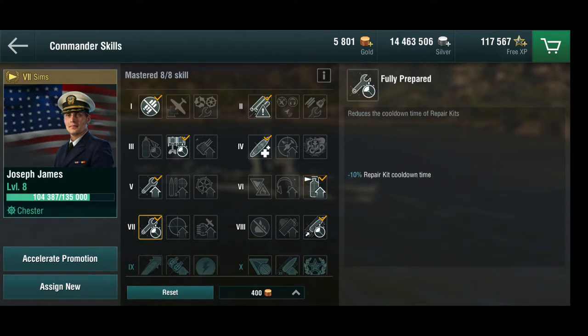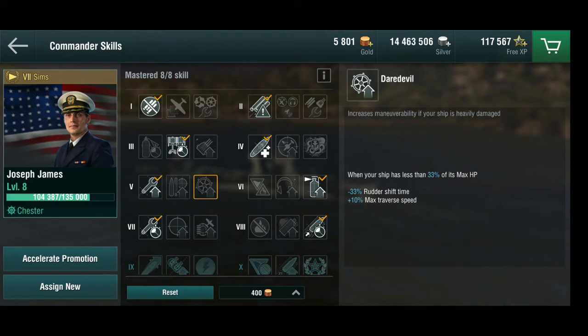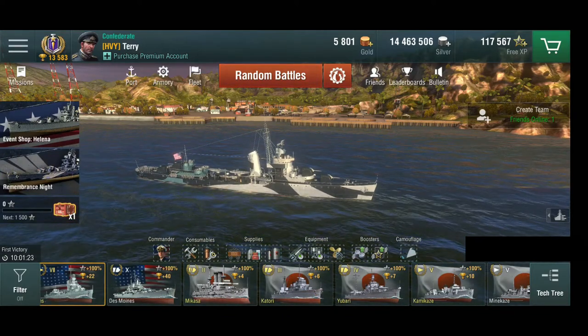I took fully prepared for the repair kit cooldown time. I also made the probably unpopular choice of not going with Mistweaver — yes, it gives better smoke, but I tend not to sit in my smoke. I use smokes more for disengaging if I need to, or for short-term cover while unloading guns until torpedoes are back. I have the adrenaline rush skill instead. For somebody who plays the Sims more conservatively, it would be totally legit to use air defense expert, Mistweaver, and Daredevil. This is just geared towards the way I play — it's by no means the only correct setup.